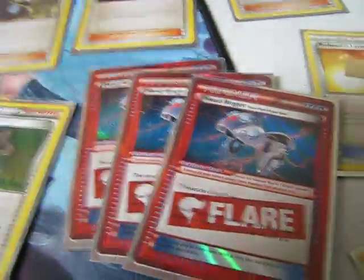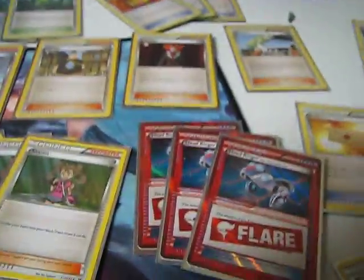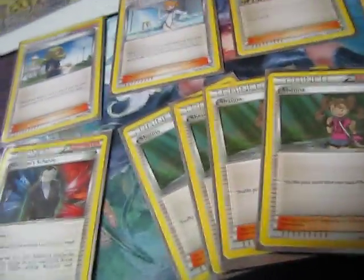I got three Head Ringers because Yanmega's attack does 70 more damage if your opponent has a tool on them, and more than likely if they see you run Yanmega they're not going to use tools. I run four Shaunas, just because that's the best card for getting four cards in your hand.